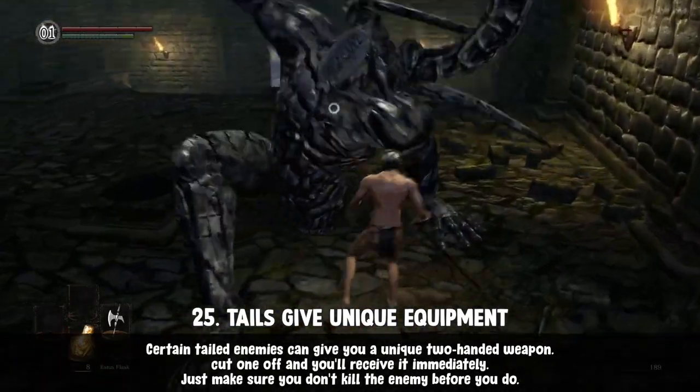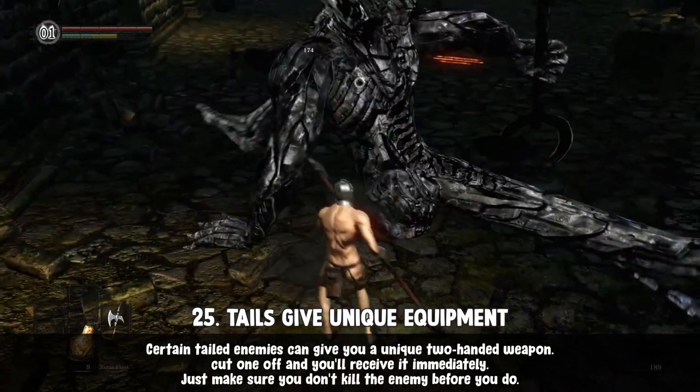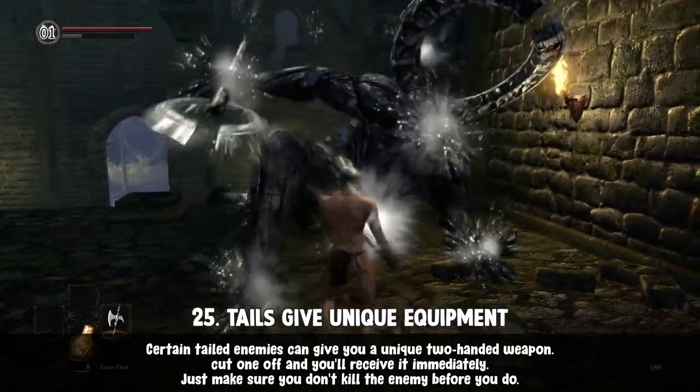Go for the tail. If you encounter an enemy that has one, focus on that part of the body first — sometimes, if you cut it off, it'll give you a unique weapon only obtainable by removing certain enemies' tails.